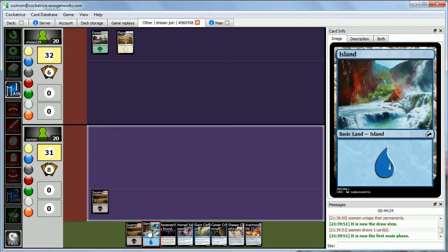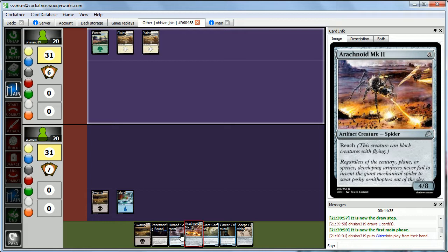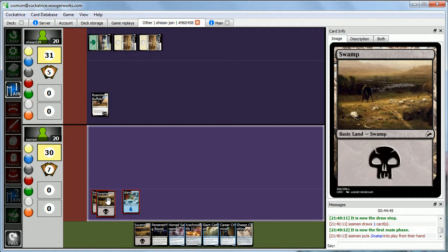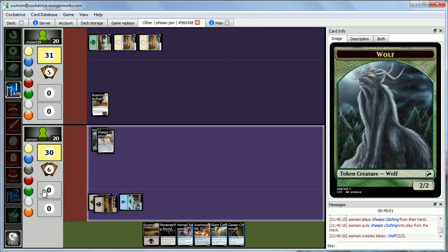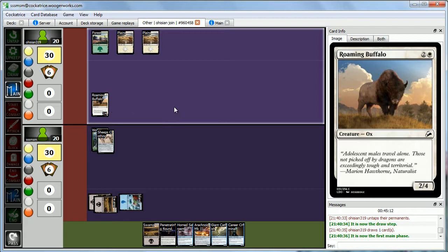Abby plays an Arachnoid early but passes with nothing else. We play Sheep's Clothing — we make a wolf token and attach the equipment. It's a 2-2 wolf in sheep's clothing that can't be blocked by boar, goat, horse, ox, or sheep. Since Abby has Oxes, this thing can get through them. Abby plays a Scavenging Vulture — a 2-1 flyer that gains life — coming in for beats, taking us to 18.